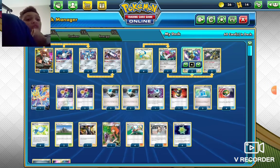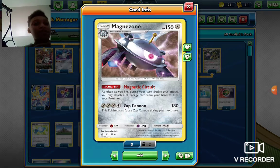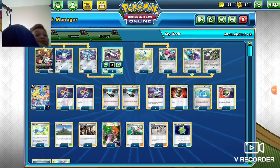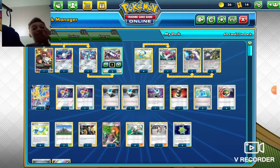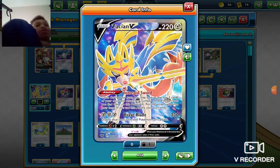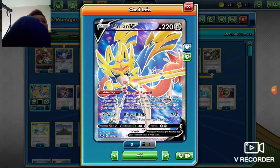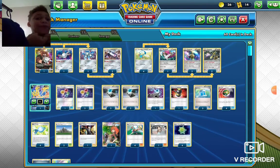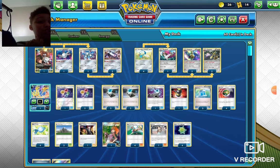And use Magnezone. Magnezone is how you take care of all the big attack costs in the deck. First of all, your Aegislash has an attack cost of 4, and your Zacian. You're not going to be using it for attacking very often, but you can. I found myself using it quite a bit. That's 3.